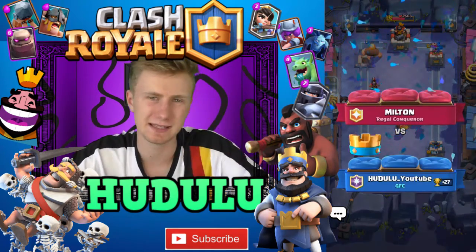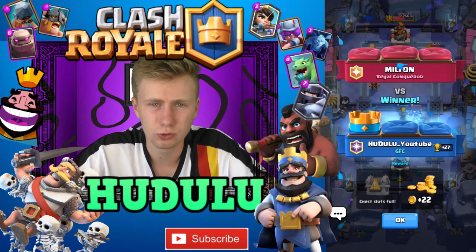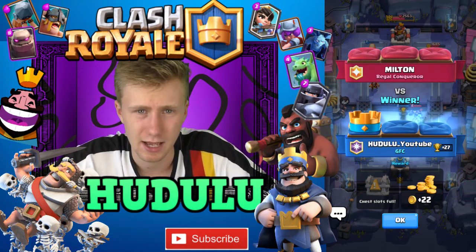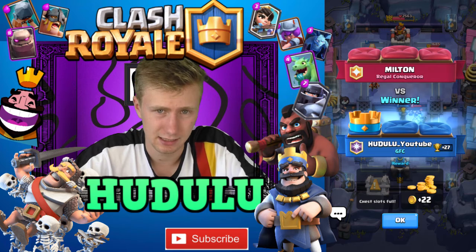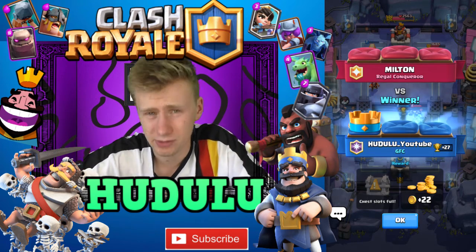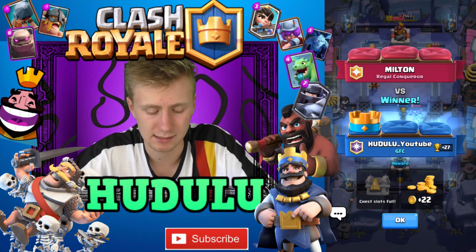Such an amazing deck — brilliant counter plays. Just use the Mega Minion, the Mini Pekka, the Giant, and the Hunter all in counter situations, then go on the offence and you'll have a lot more elixir than your opponent. You can simply take 1 tower out and play defensively, or go for the 2 crown — I've even got the 3 crown before with this deck, although 3 crowns aren't typical as it's not a beatdown deck.